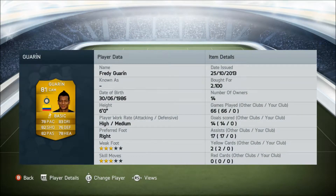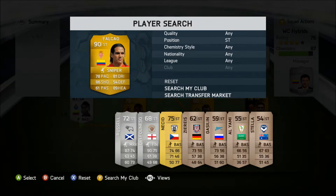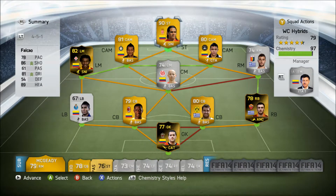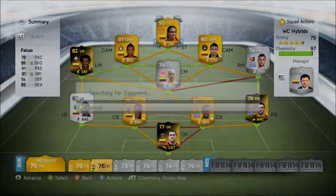Freyguaran's key stats: 83 dribbling, 82 shooting, 82 passing, and he only costs 2,100 coins. Up front we have Falcao, who ironically is out of the World Cup, but I made the squad before so I probably would have adapted it. 90-rated, plays for Monaco from Columbia. Key stats: 89 heading, 86 shooting, four-star skills, four-star weak foot, and he costs 60,500 coins.